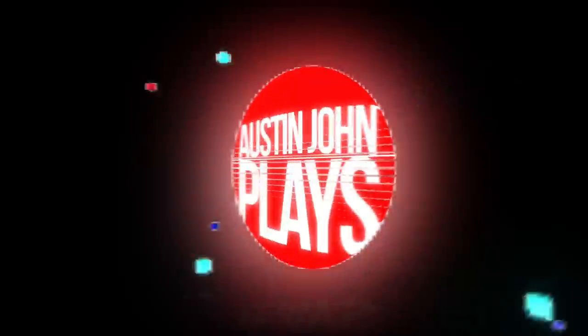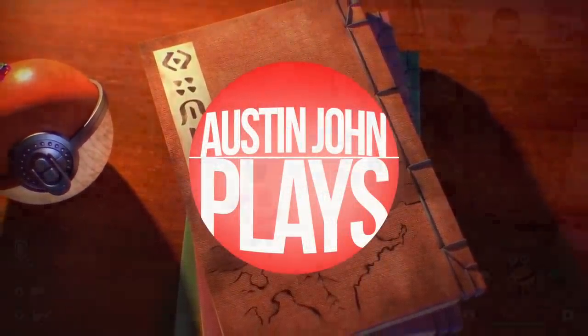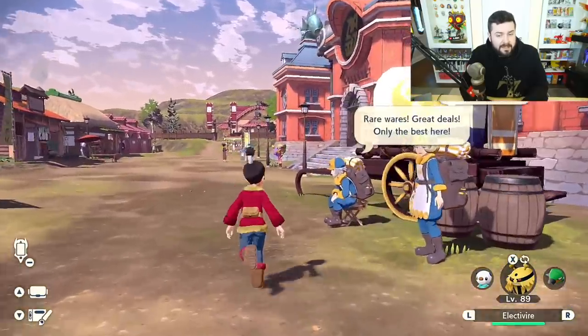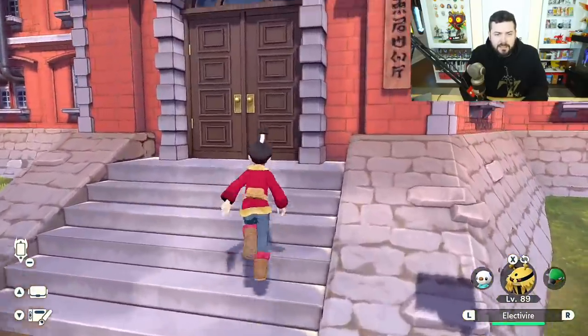What's going on everyone, Austin John Plays here, and today we're going to be going over how you can get Alolan Vulpix in Pokemon Legends Arceus. Alolan Vulpix is the only Alolan Pokemon that is going to be available in this game at time of release, and in order to get Alolan Vulpix you have to quell the frenzied noble Avalugg.